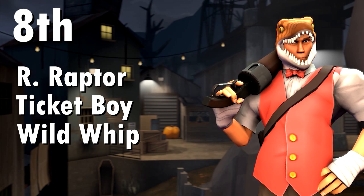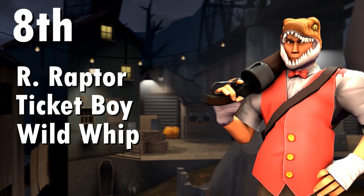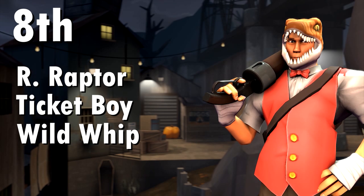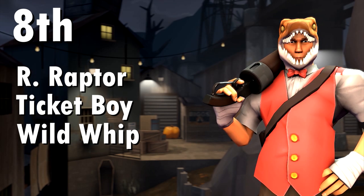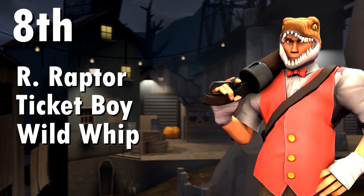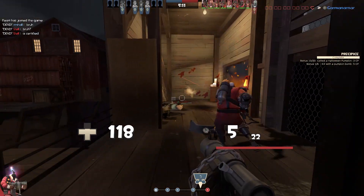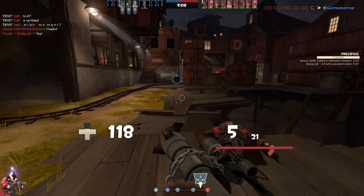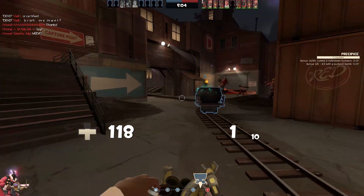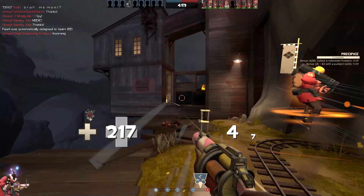To kick things off in eighth place we have the Remorseless Raptor, the Ticket Boy and the Wild Whip. This is quite a nice set, especially if you can get your hands on some paint for the Remorseless Raptor or the Wild Whip — there are some nice gradients and stripes that all blend really well. The Ticket Boy fits with the Raptor set because it reminds me of Jurassic Park, where workers at the parks would always get eaten by the Raptors.